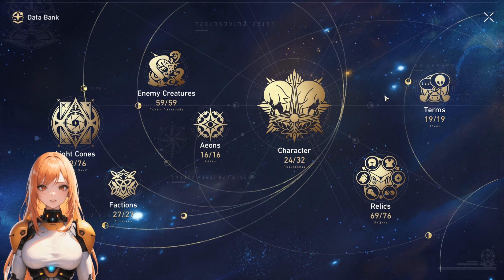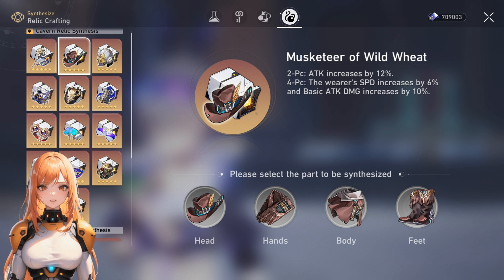Now let's go over her relics. As a big disclaimer, there are leaks going around that version 1.5 might have new relics and planar ornaments, so I highly recommend that you don't farm specific gear right now. But if you already happen to have these pieces, or got them for somebody else, you can use them on her. As always, remember that substats are the most important thing — do not chase set bonuses if your substats are bad.